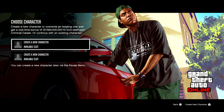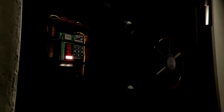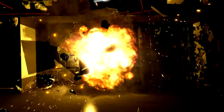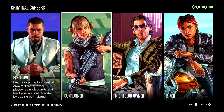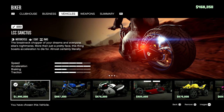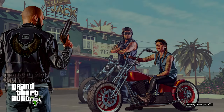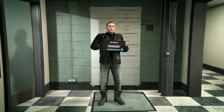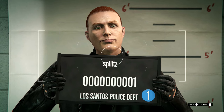It looks like I need to create a new character and I get 4 million off the bat. I don't know if this cutscene is new. There's the 4 million. Now you can pick your career — I'm just going to pick the biker one. I decided to get this expensive bike, it's almost two million. Now we can actually start the career. I'm going to literally use the default character.